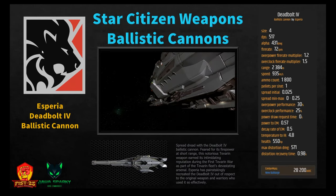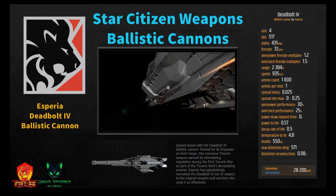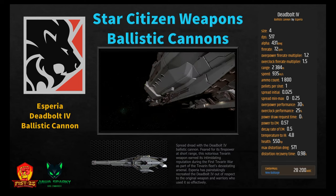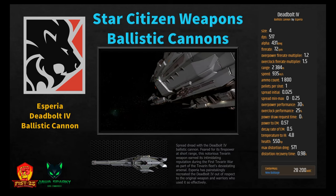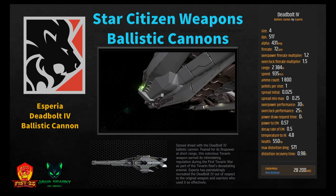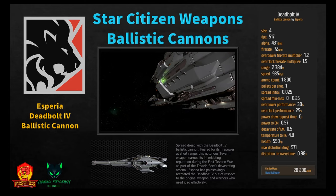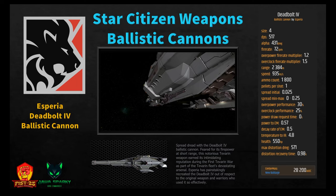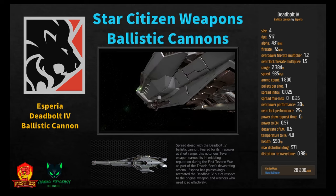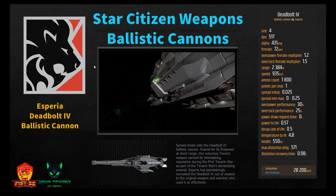The Deadbolt 4 by Asperia has DPS of 517, alpha of 431, fire rate of 72 RPM, range of 2,384, speed of 935, ammo count of 1,800, power to EM 0.57, temperature to IR 4.8. Pick it up at New Babbage for 28,200. This is your stealth cannon at size 4 — not great DPS or alpha damage compared to the C788, but a decent fire rate, high ammo count, and the best stealth at size 4. Pick it up if stealth is your priority.